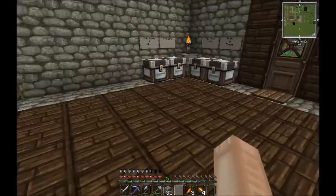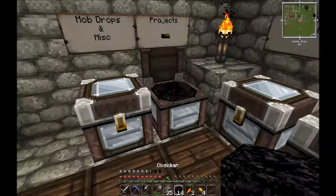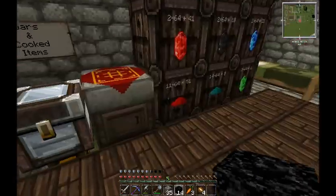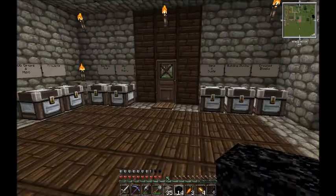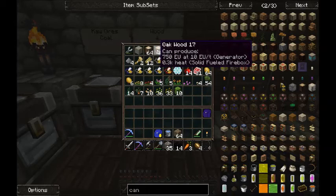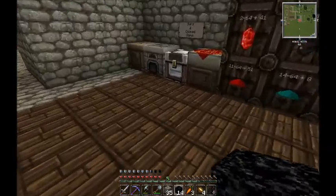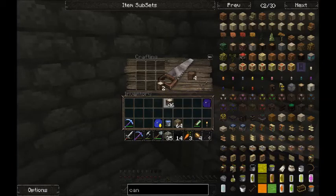What we're going to need is obsidian, which I do have some right here, and along with the obsidian we need a flint and steel. I do believe I am going to make another chest, and we want to use oak since that's what our tree farm is made up of. Let's just make a quick chest.